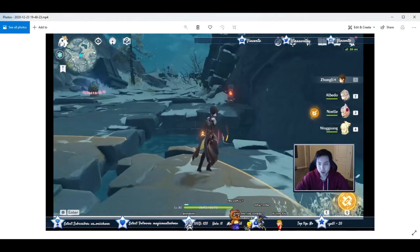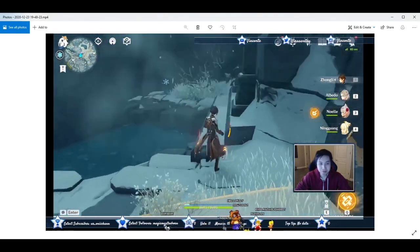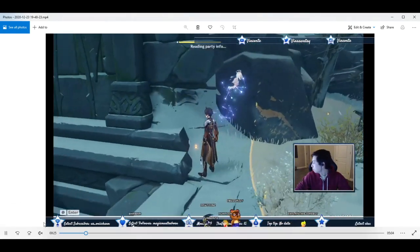There are these ice pillars around — there's about four of them. Switch to your ice character. I have Chi Chi.